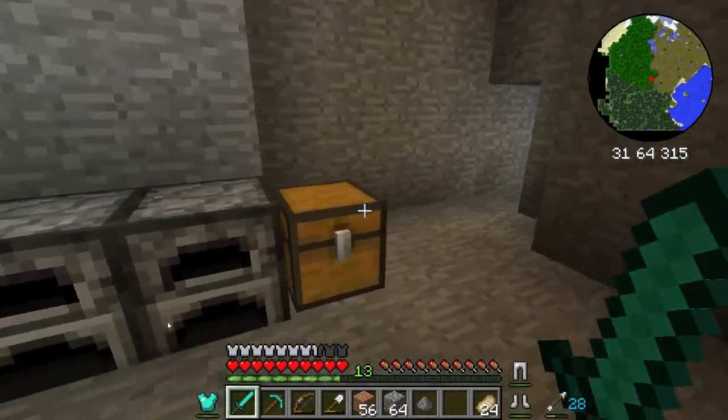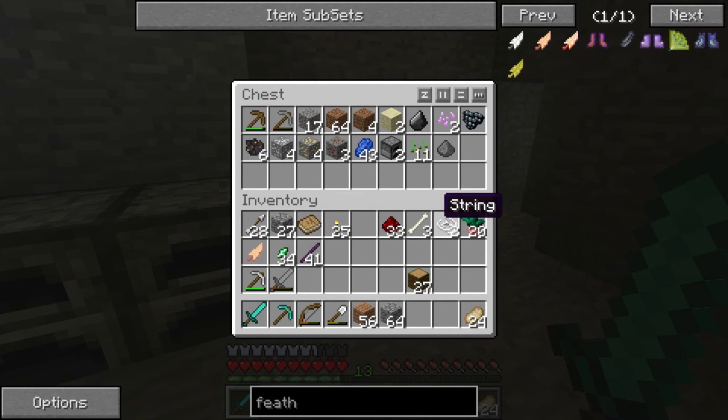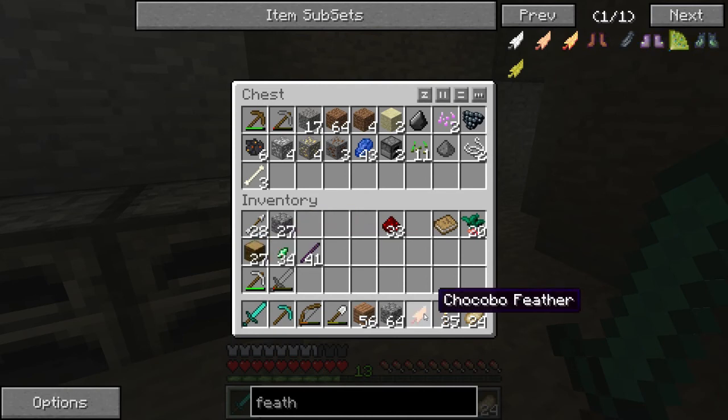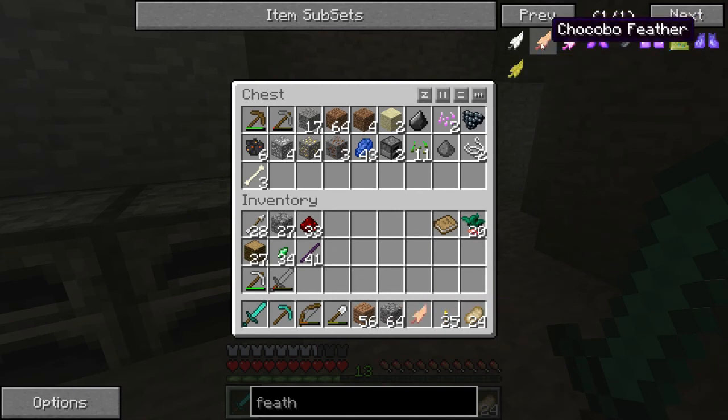I'm going to put more of this stuff away. This will maybe be our temporary house — maybe we'll turn it into something amazing, who knows. I found this feather; I think it fell off one of the chocobos out there, so I don't have to kill them to get a feather, which is really cool.